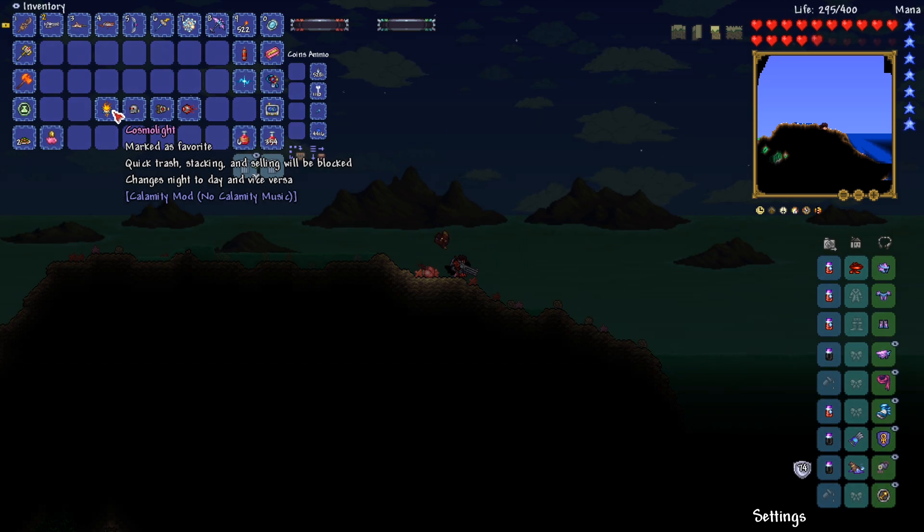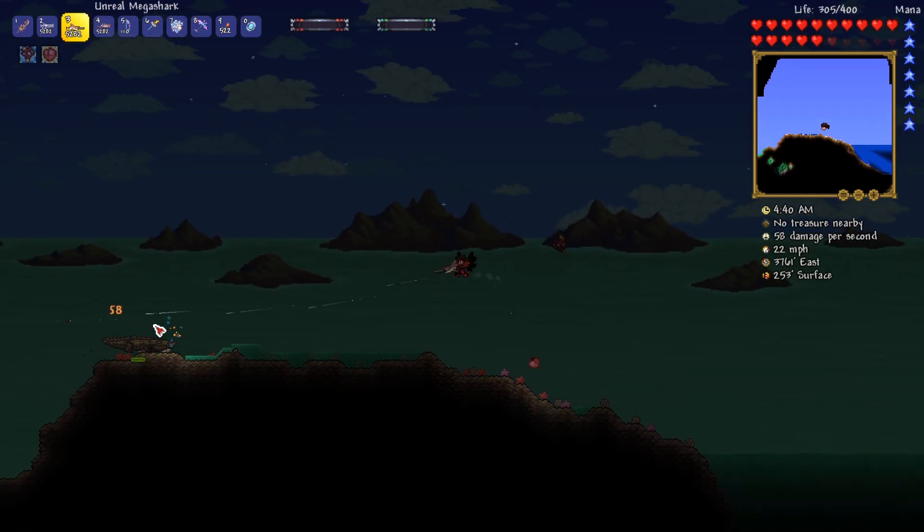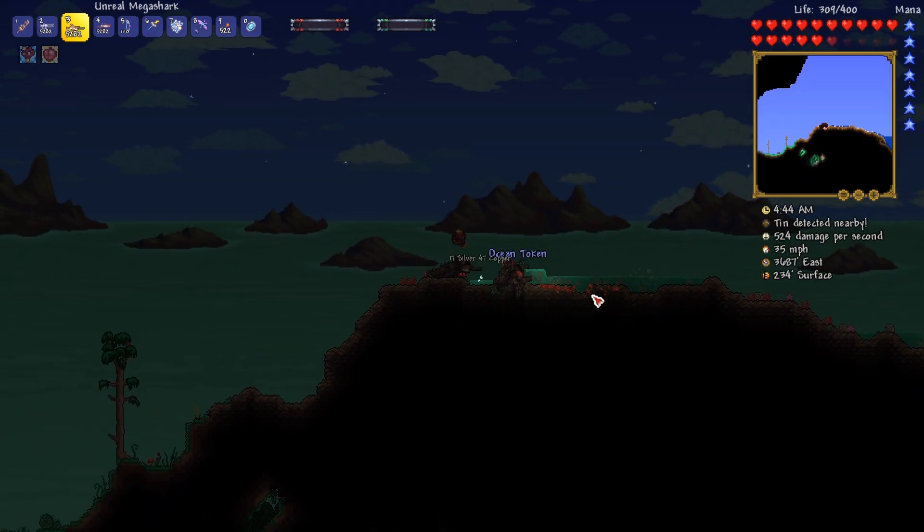which is a craftable that allows you to switch between day and night. I also made us a bunch of these Frost Spark Bullets, which are quite powerful. I think they're gonna be very good - they're super strong for single target.